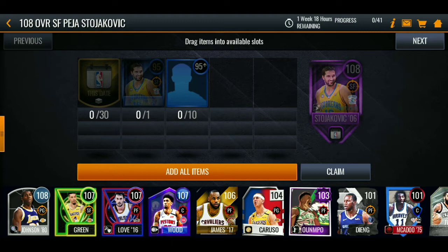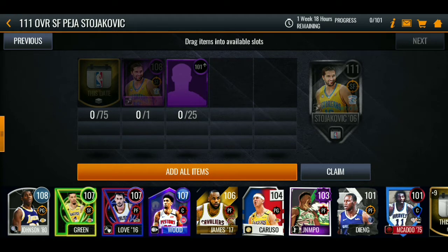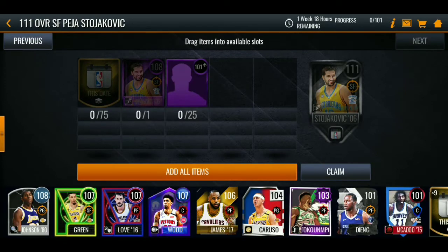If you have the 95 overall Stojakovic, that's cool. All you need is 30 'These Dates' and 10 95-plus cards, and then you can claim your 108 overall Stojakovic. Then for the 111 set, you're gonna need 75 'These Dates', that 108 Stojakovic which you got from the first set, and 25 one-on-one plus cards. So in total you're gonna need 105 'These Dates' to complete the 111 overall Stojakovic.